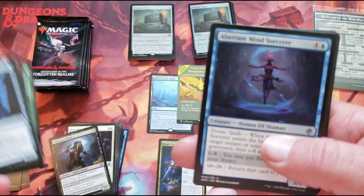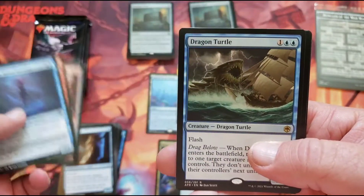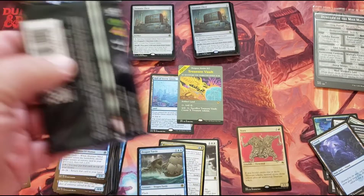They've already been testing on us, and we have shown that we like set boosters. Better dragon turtle — I think I'm cursed with the dragon turtle. We get dragon turtle quite a bit. We've got about five or six packs left.